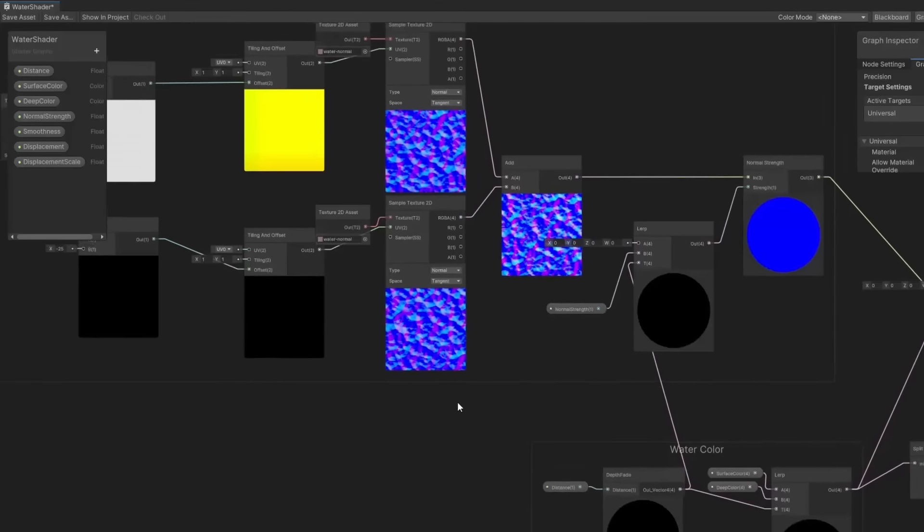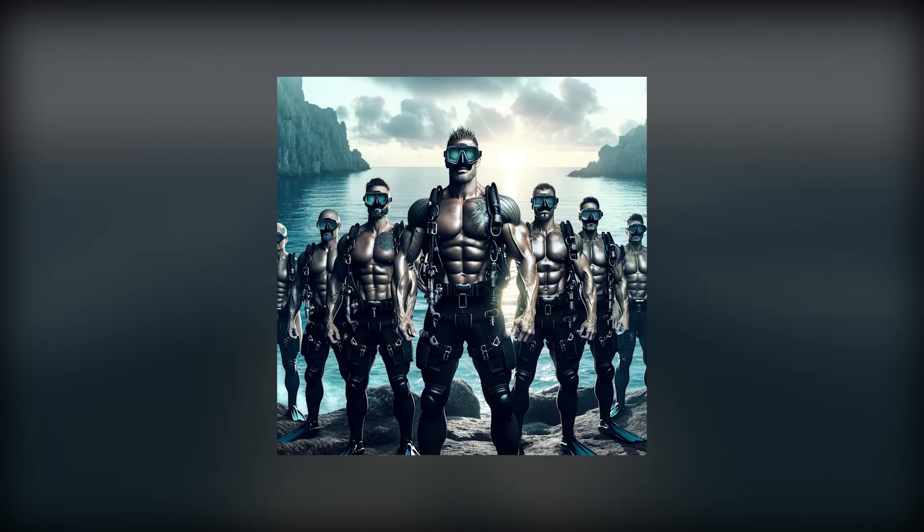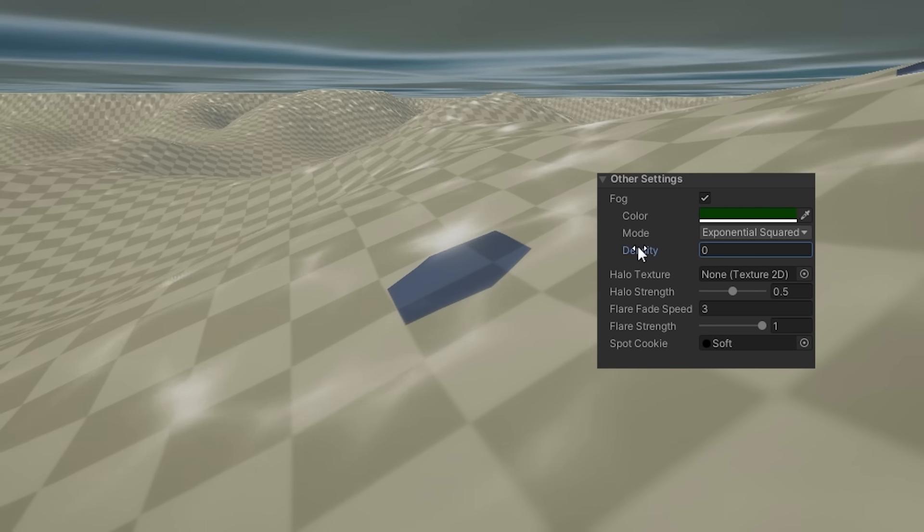Let's start with the surface. I created a simple shader where we take two water textures, animate them in opposing directions, and then finally combine them into a single output. So now we have little waves. But we're scuba divers and we spend our time underwater. So how do we make that? Well, there's a few things. One: obstructed vision — I shouldn't be able to see far ahead of me.